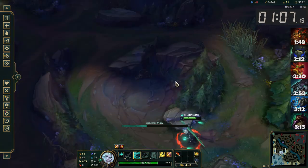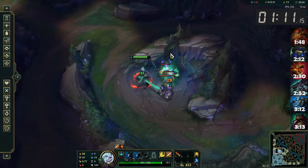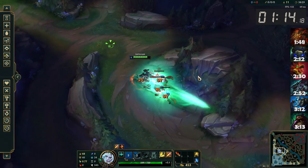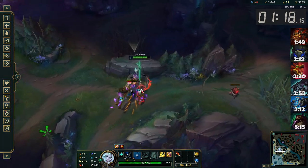Open on Wolves with your W, then kite them up towards the blue buff. You only need to do one auto attack on each little wolf to proc a mark. Charge your second W and toss it over the wall to leash blue over, then finish the wolves off.